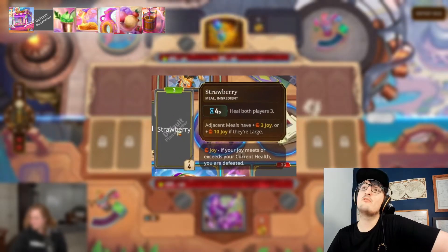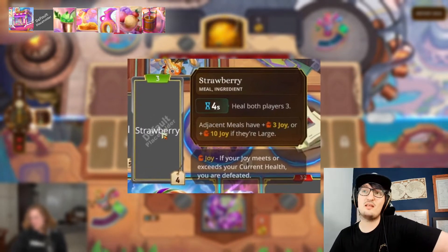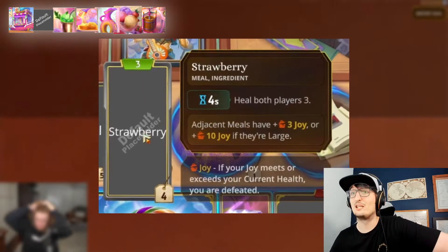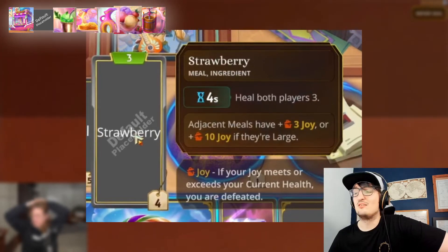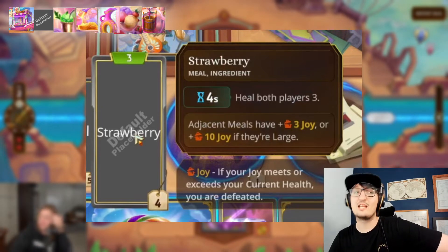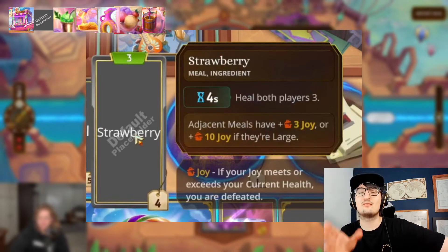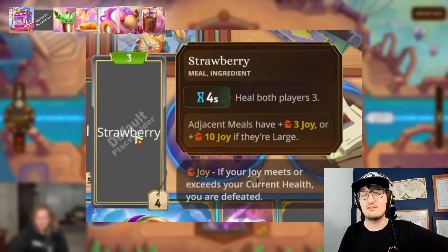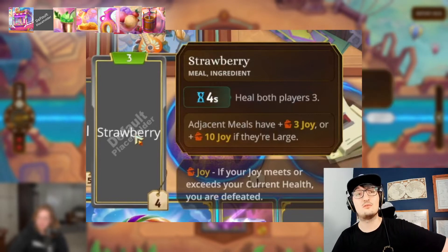Strawberry is the next item up. Every four seconds, this meal ingredient heals both players for three. Its passive is adjacent meals have plus three joy, or plus ten joy if they're large. So Sushi Boat is dealing 20 joy when it triggers. Strawberry has been reworked because healing that applies to both players has been removed from the game, so this won't work quite like this. But assuming we have a similar small cooldown healing item, this is dealing another ten joy — so every four seconds, ten joy, ten joy, ten joy. Very nice synergy with the Sushi Boat.